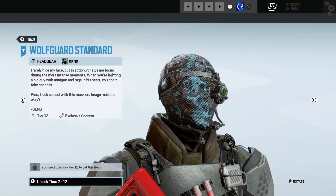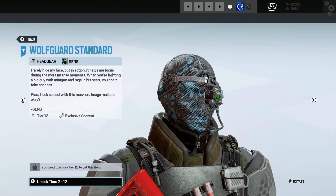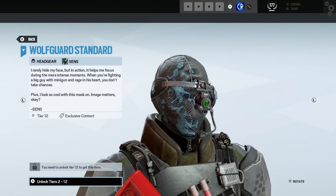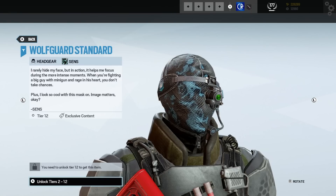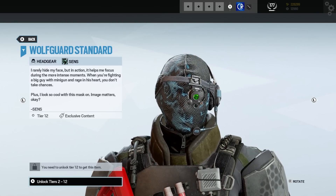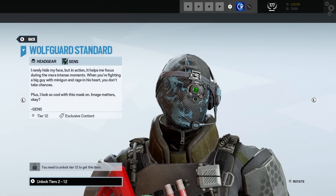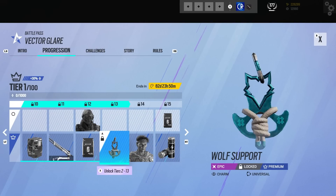It has some text: 'I rarely hide my face, but in action it helps me focus during the more intense moments. When you're fighting a big guy with a minigun and rage is in his heart, you don't take chances. Plus I look so cool with this mask on — image matters, okay.' I do wonder about the practicality — like Capitao has an eye patch, probably because one of his eyes is damaged. It doesn't seem like a good idea to limit your view with this kind of mask, but it looks cool.